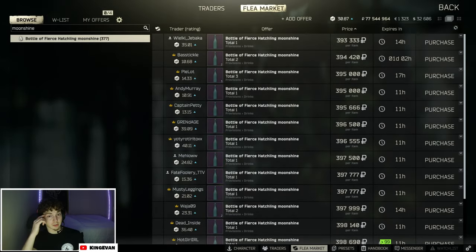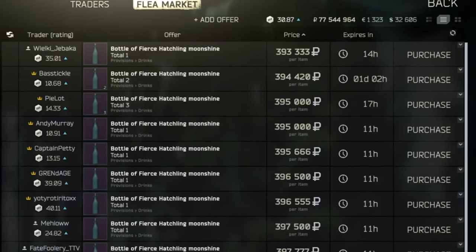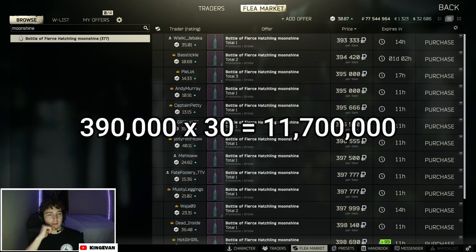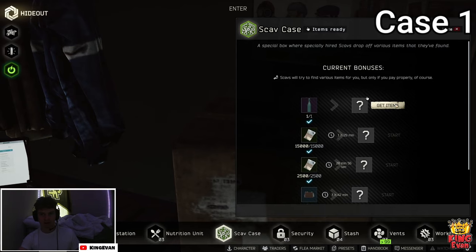In this video I'll be showcasing me opening up the Scav Moonshine case 30 times. This isn't a super large sample pool but it'll give you the idea of whether it's worth it or not. Moonshine has been fluctuating between around 380 to 400k rubles, so on average it costs about 390k. Multiplying that by 30 is 11.7 million, so that'll be our break-even point.